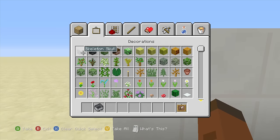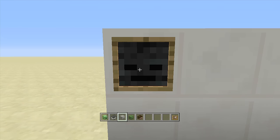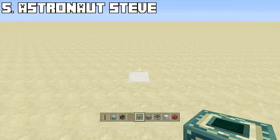Now you can change your mob head however you like. If you want a skeleton — bam. If you want a wither skull — bam. A zombie — there you go. Steve — there we have it. The mob head painting is complete.